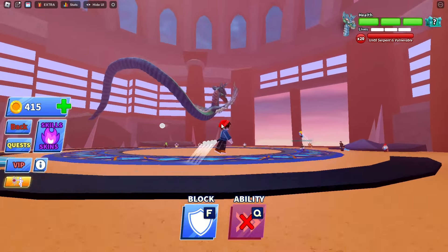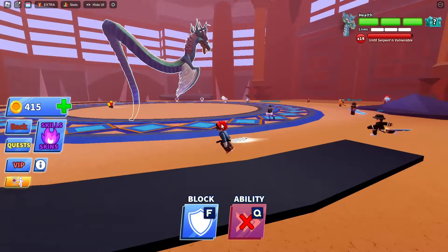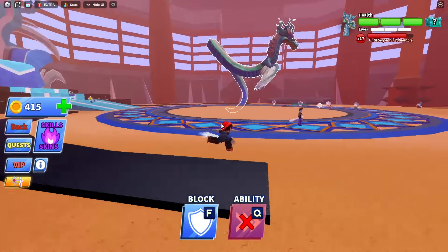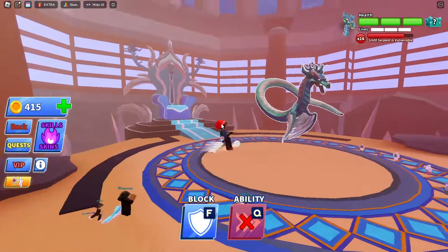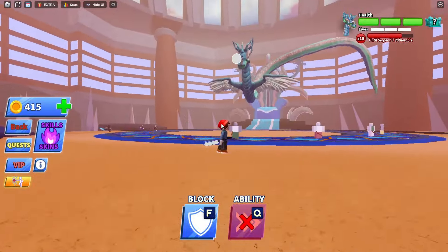One of the coolest abilities is the Serpent Shadow clone ability, which lets you create one or two clones to fight with you. The second clone costs 10,000 coins, but it's worth it. Having clones on your side will give you an edge in the battle.